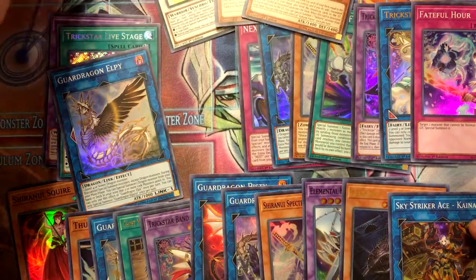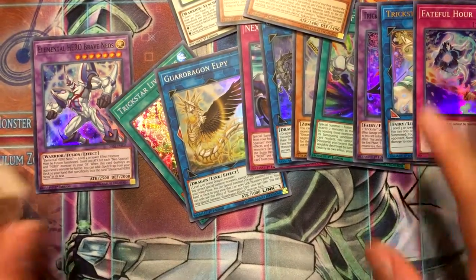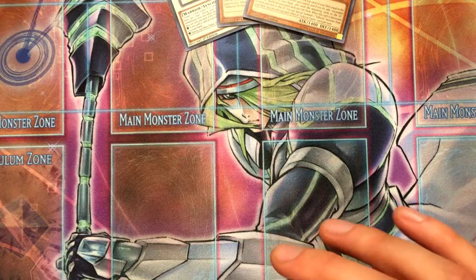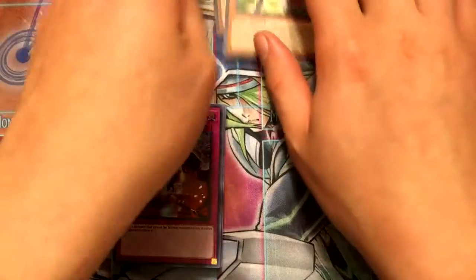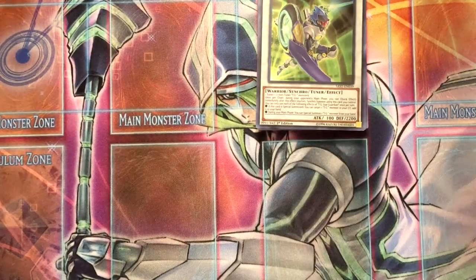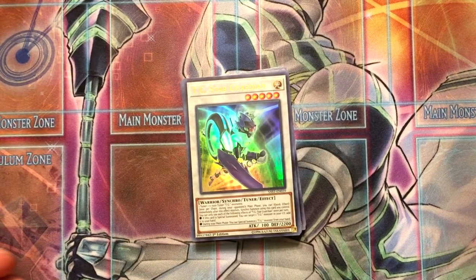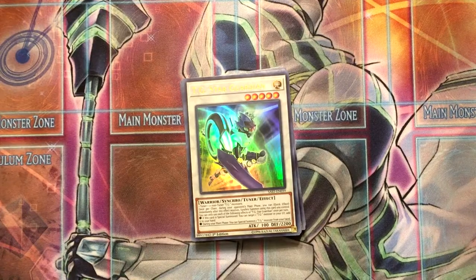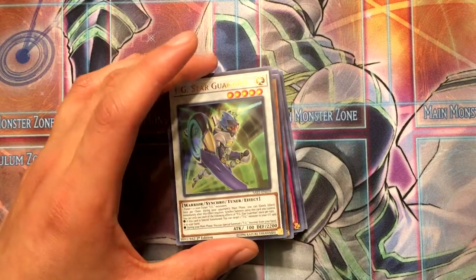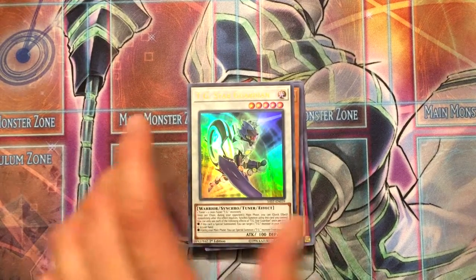And a lot of Trickstar stuff, which - Trickstar is pretty much done as far as support, because these boxes pretty much follow the anime, and if they're following the anime, then Trickstar is pretty much done and they're going to work on Marinecess. That'll be it for this video. I hope you enjoyed watching and see you in the next opening. Who knows when that'll be, because prices on stuff like this - boxes for both Vanguard and Yu-Gi-Oh! - are just wonky right now. See you in the next video.